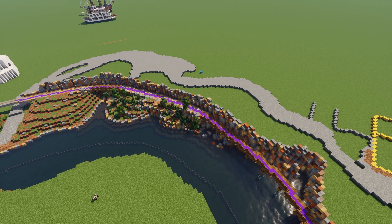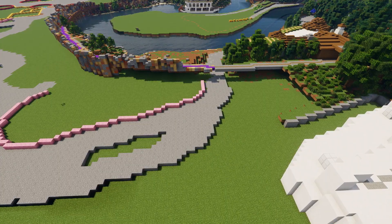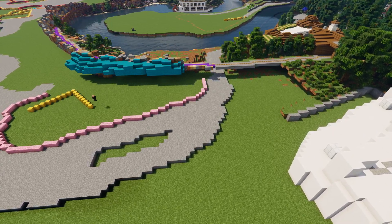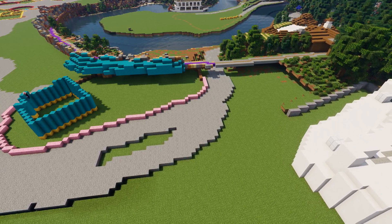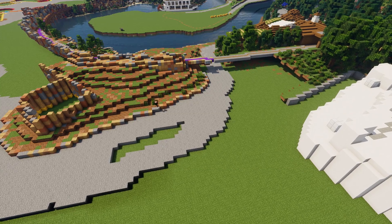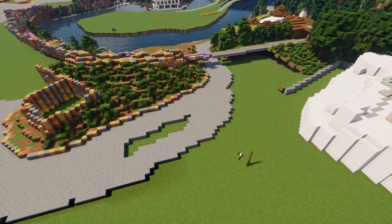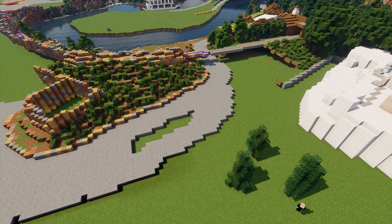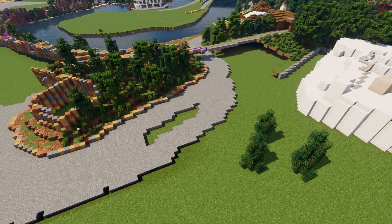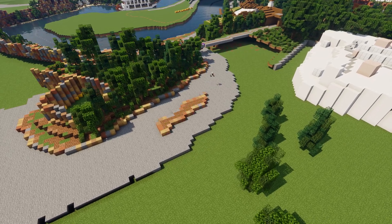We are going to get right into these trees. There are a lot of trees in this section, and I usually build 100 custom trees, but I thought — you know what, we're going to go a little bit of a cheater's route. I have a few custom trees that I ended up just copying and pasting, then changing how each of them looks a little bit. For the most part I'm copying and pasting a few different tree designs — a little gamer move there.